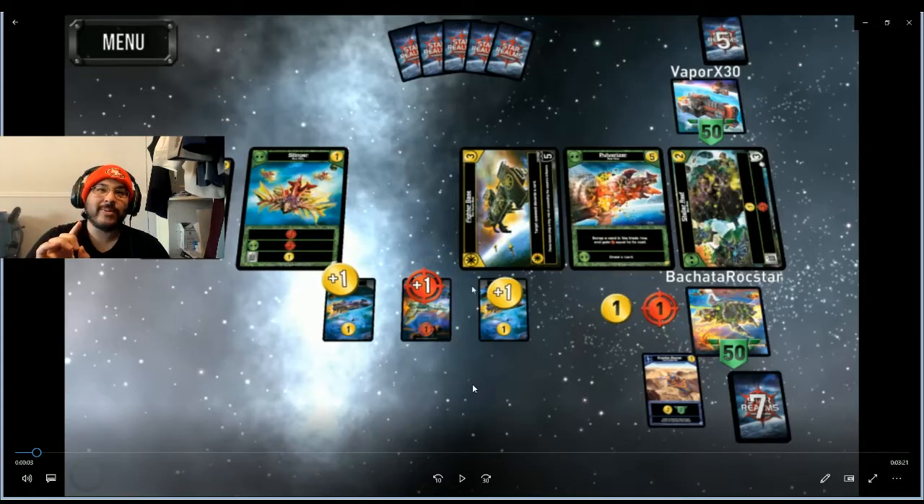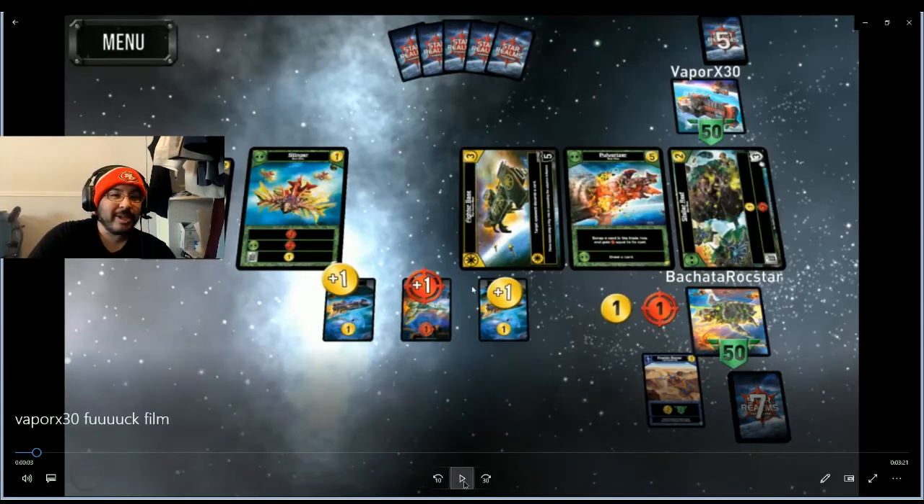There's a Pulverizer out there that we're going to want to get. The Stinger gives us damage, the Frontier Runner gives us trade — it's a good setup. I think it's better than getting the Explorer, which only gives us two traits. Granted, the Explorer you can scrap later, but you can scrap the Stellar Reef later too. So this is the play we decide to go with.